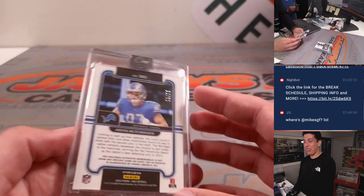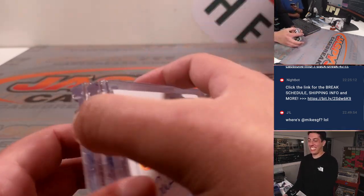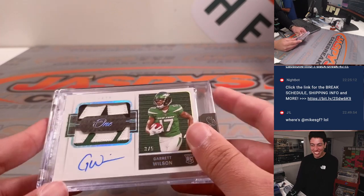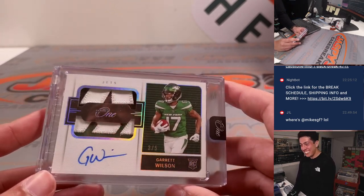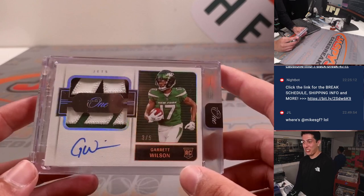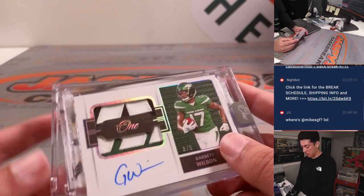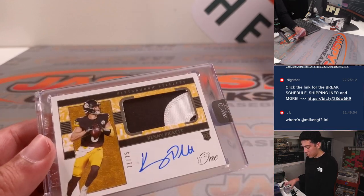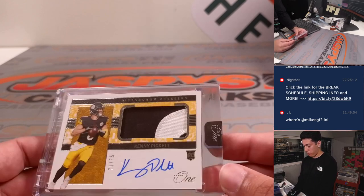Aiden Hutchinson, Precision rookie patch auto, out of 75. Garrett Wilson, rookie dual patch auto, with some sick patches — 3 out of 5. And the big one from the break: Kenny Pickett RPA, out of 75 for the Steelers.